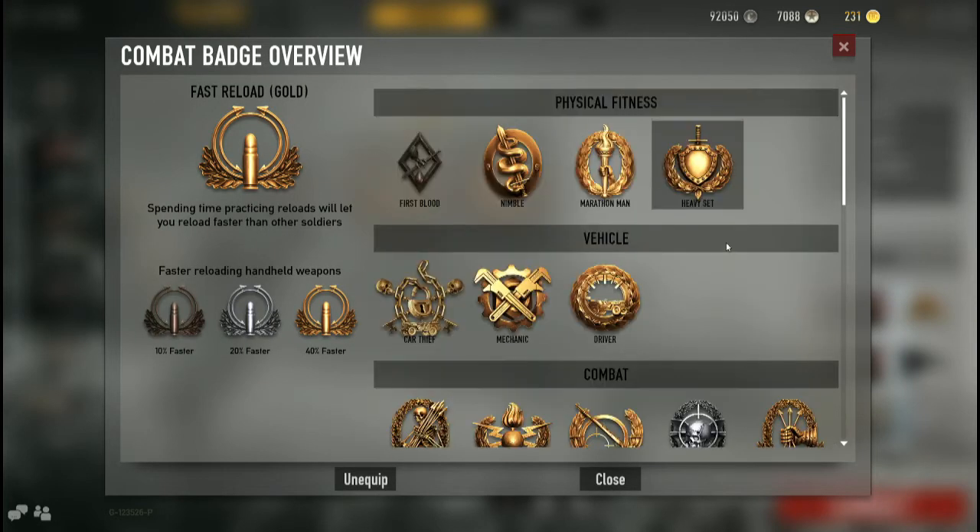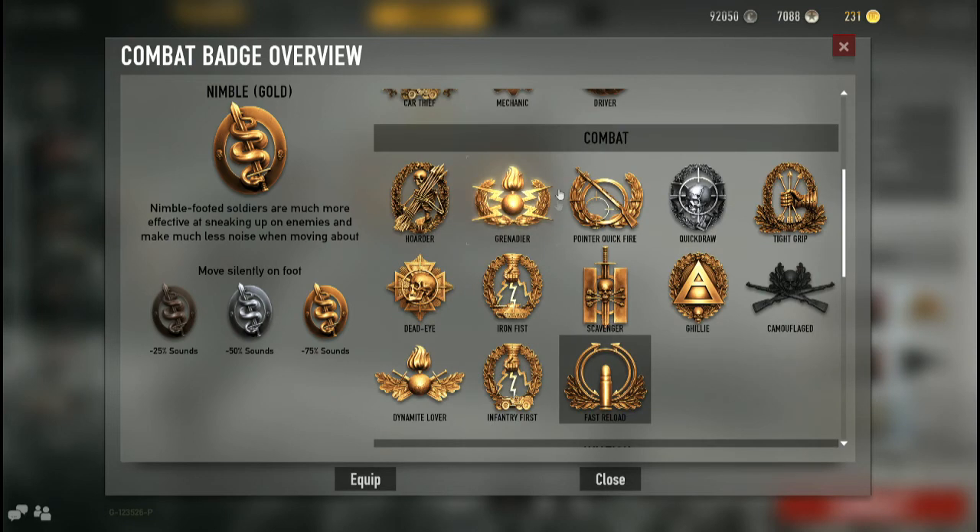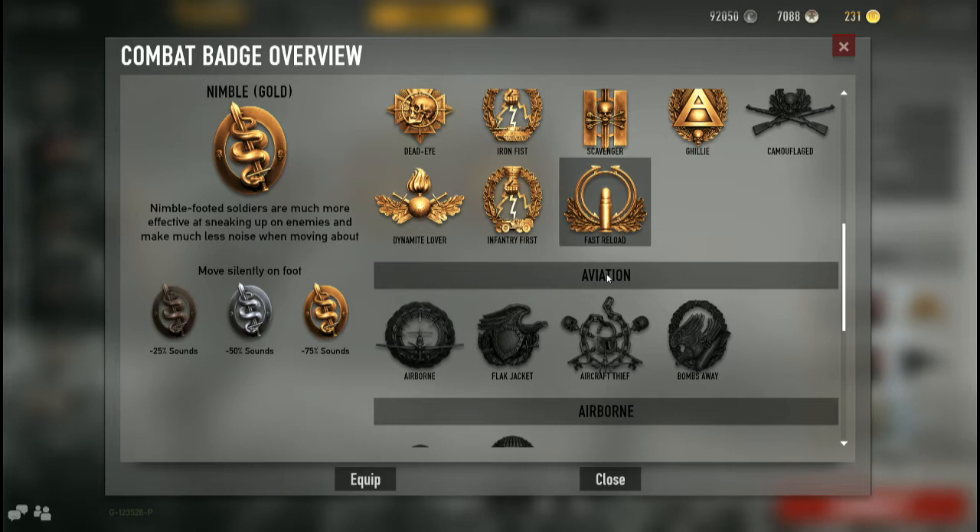If you really want to be extra stealthy, you could grab the Nimble badge, which gives 75% less sound while you're in a building. For people who like to sound-whore with an expensive gaming headset — turning the volume up and listening to footsteps — Nimble will help reduce that sound. Overall, that's one option you can consider.